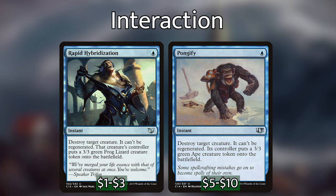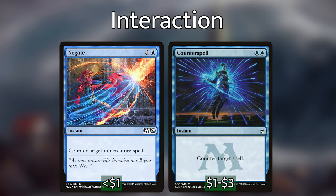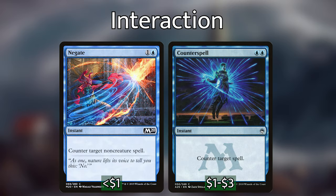Before we get into the mill stuff, let's go over the removal and counterspell package. We've got Rapid Hybridization and Pongify, which are essentially the same card — for one blue mana at instant speed we can destroy any creature and replace it with a weaker token. We've got Reality Shift, which for one and a blue at instant speed we can exile any creature, and the owner manifests the top card of their library as a 2/2. We've got Negate and Counterspell, which are solid counterspells that can protect our commander and stop somebody from going off.